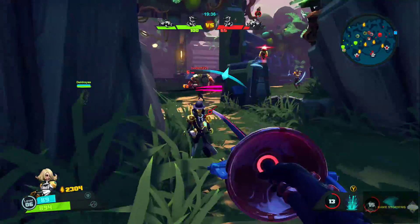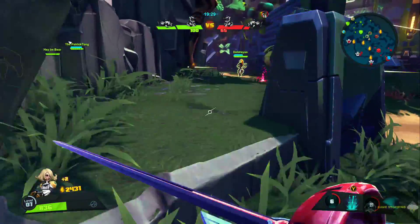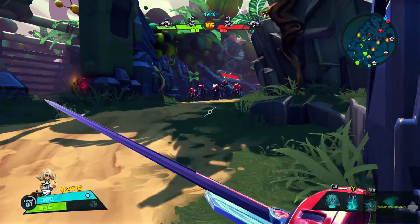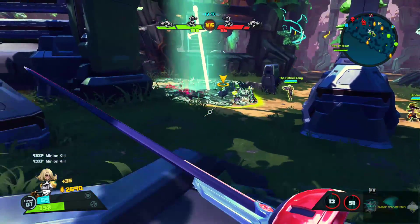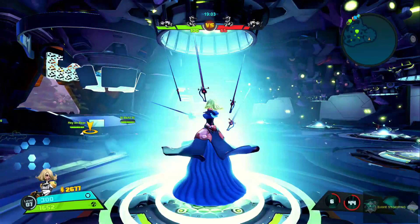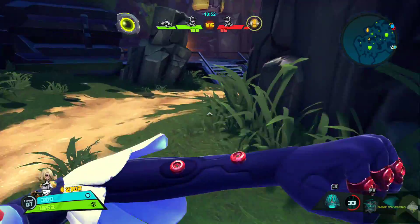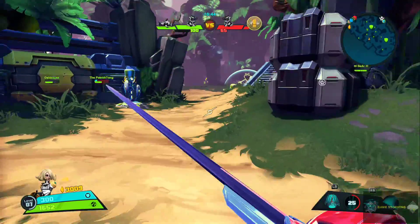I chose to attack 20% faster which is actually going to help us a lot — and he's launching something at me. We're going to alt, get out of there, hopefully someone walks into it. The ultimate comes back pretty fast, and time just goes by fast in this game. It's not like other MOBAs where you can tell the match is taking forever — you're having fun almost the whole time, unless you're getting completely trashed.